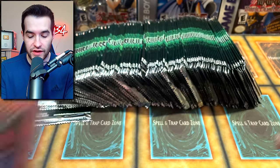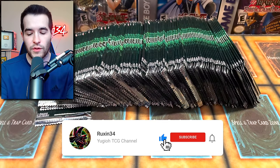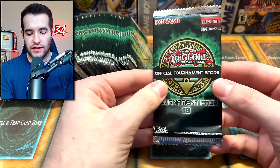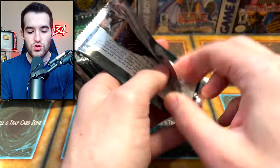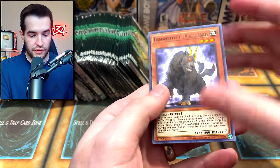I'll be giving away this Dark Magician of Chaos from Invasion of Chaos. All you have to do is like this video, be subscribed, let me know your favorite card from this set, or let me know what you want to see printed in ultimate rare in OTS-19. Inside the ultimate rares are Zeus, Ecclesia, and Fusion Destiny — we are interested in pulling all three of those because those are very good cards.